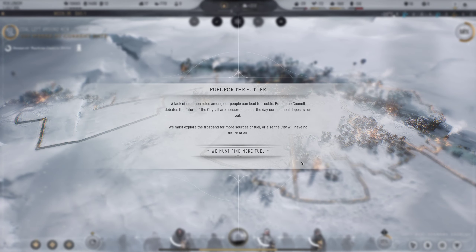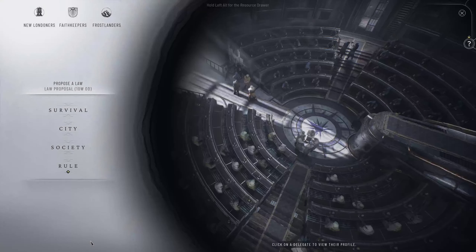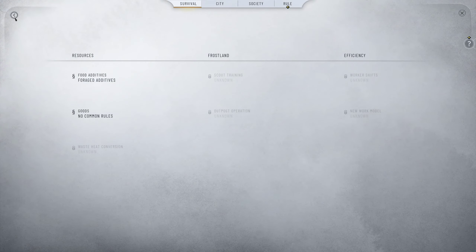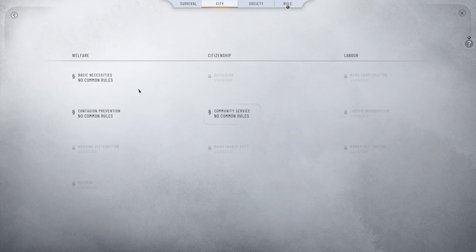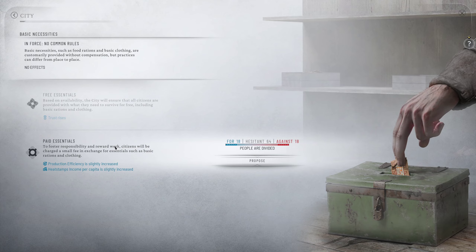The transition from the frostland to the city map is much better than it was in Frostpunk 1, at least in my mind. Fuel for the future: the council debates the city's future - all concerned about the day our last coal deposits run out. We must explore the Frostland for more fuel sources. Council law proposals: we could get paid essentials which gives us more money and higher production efficiency. Let's do that.